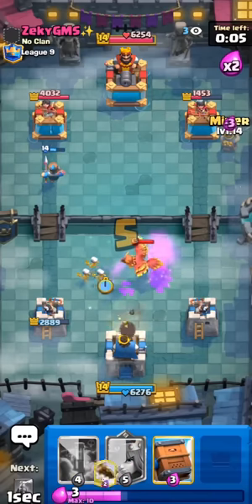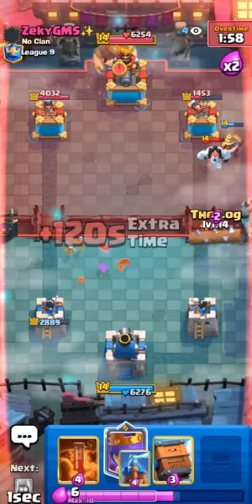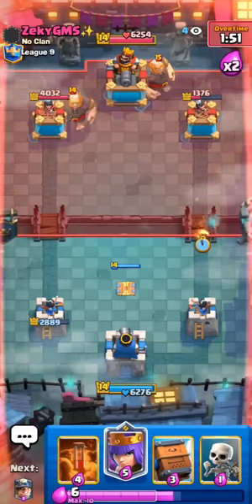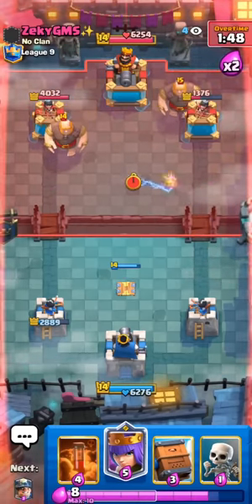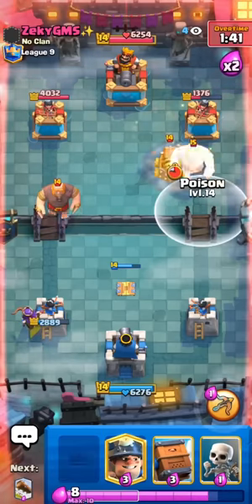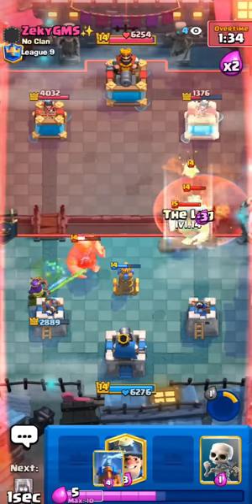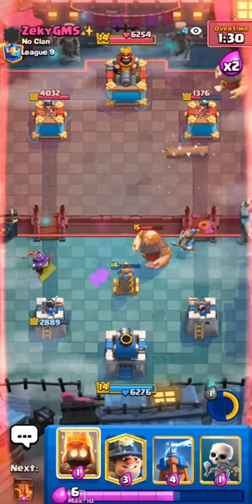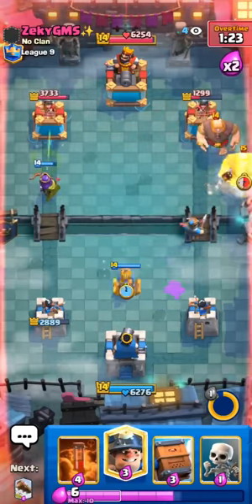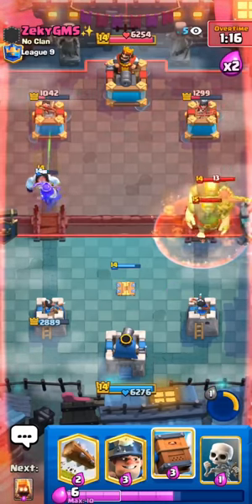I'm gonna kite his push. This ice golem is kind of annoying but we're fine. He will giant in the back — I'm kind of scared of his mirrored up giants though, they're so hard to kill with our tesla. Okay guys, this is do or die right here — we need to defend this. If we defend this we basically win the game. He'll sparky on the right side — I'm gonna go with my poison on it. I have to be careful of his heal spirit. He has such a big push right now — he might have a quadruple giant push at some point.